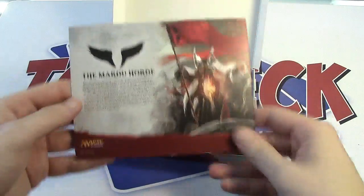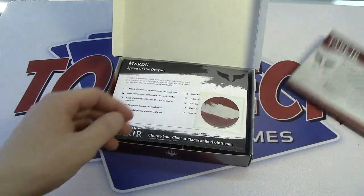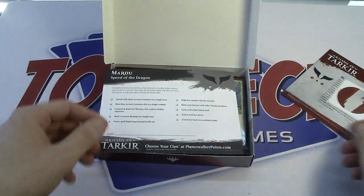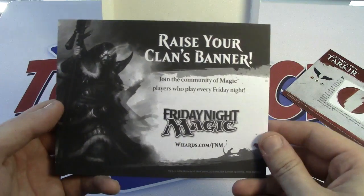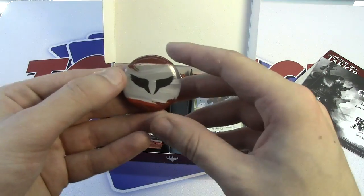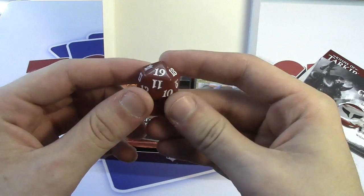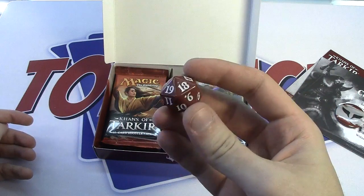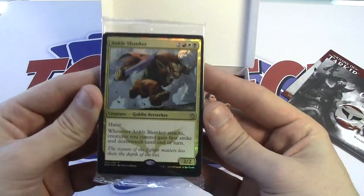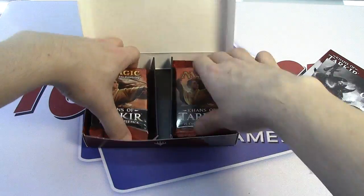We have our insert for the Mardu Hordes, a sticker for Mardu, and one of those checklist cards they do for each pre-release. We also have a pin — that's actually pretty sweet. I remember when they did the Dragon's Maze stuff. And wow, these spin-downs look a lot better now. We have a spin-down die and our promo pack with Ankle Shanker.